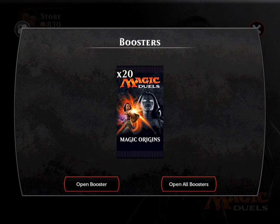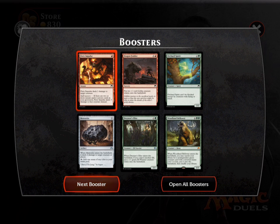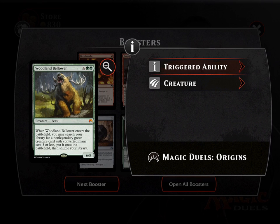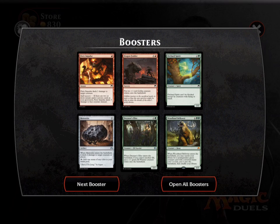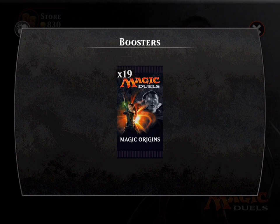Let's open one by one and go over the cards. Opening the first booster pack — we got a mythic card. Fiery Impulse is pretty interesting, Dragon Fodder is one I kind of need. Our mythic is Woodland Bellower — for double green, whenever it enters the battlefield you may search your library for a non-legendary creature card with converted mana cost. Pretty good; I might play it, and the elf is very good too.